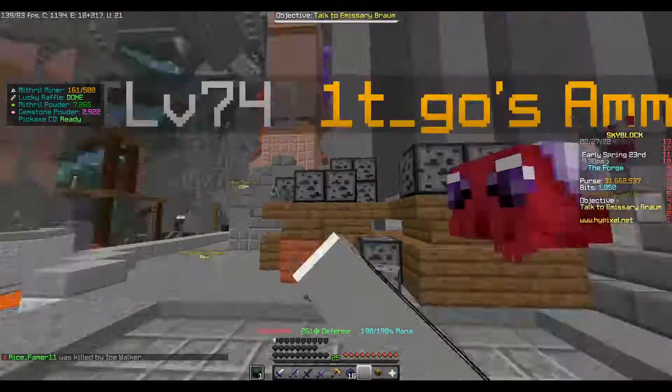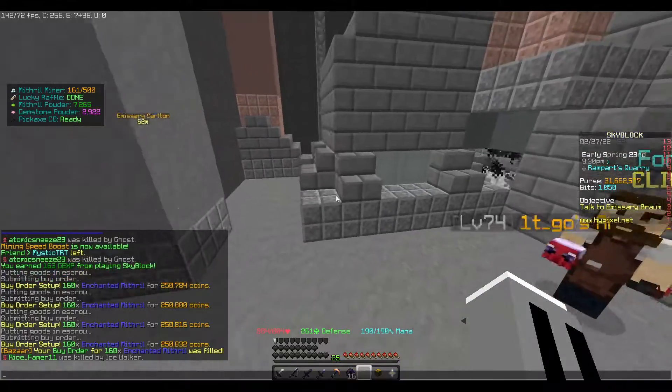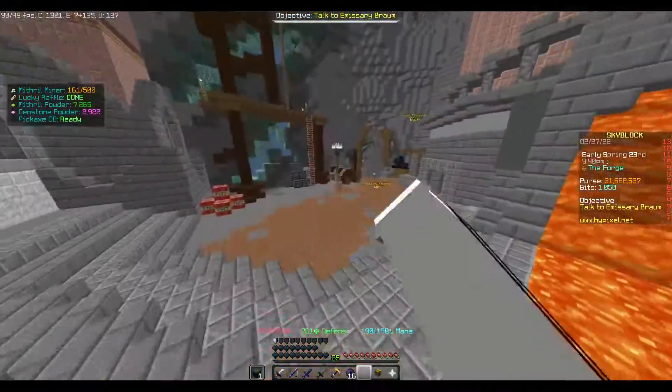We talk about profits here. Let's see - only one of my orders is ready, so we're going to be here for a while. I'll start talking about how you can get your Heart of the Mountain up.